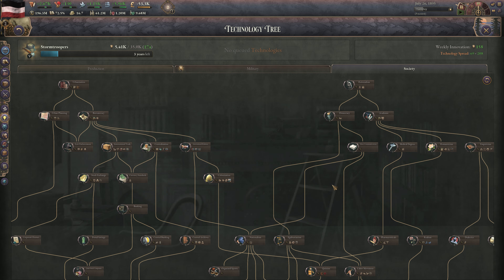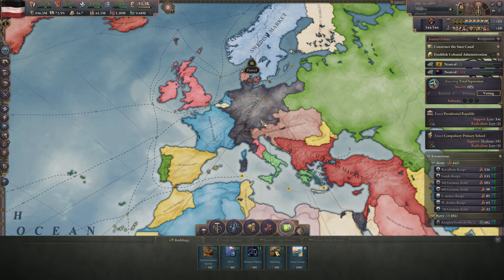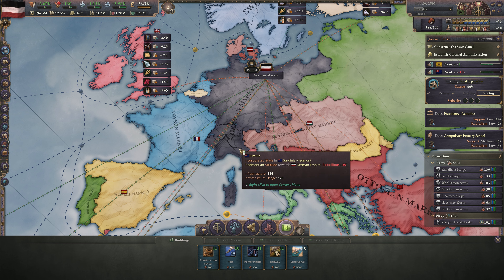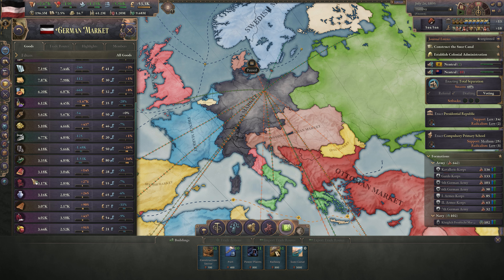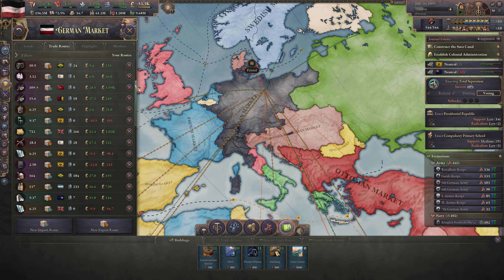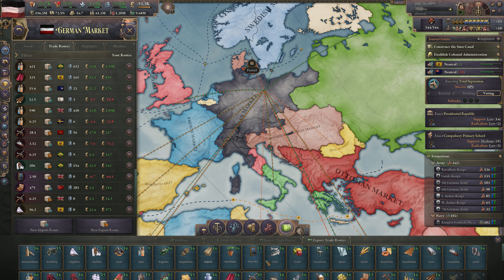This brings us to the market, where all your resources circulate and become available. Every country is part of a market, but some are market leaders and some are market members — through customs unions or subject relationships. Everything built within a market circulates there and determines pricing. Goods can be imported or exported, interacting with other markets. It's a big system that might take time to learn, but is very satisfying once you get the hang of it. Trade agreements make it essentially free to trade with your partner without consuming valuable bureaucracy points.